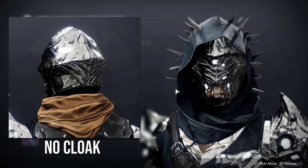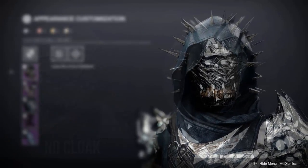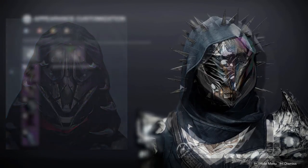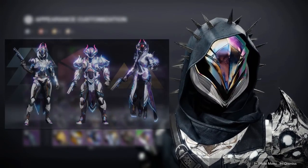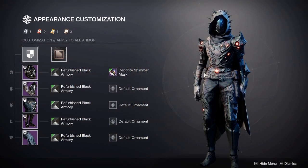Now like I just mentioned, this is my least favorite armor piece, and this is mainly because of the way it's designed. I would have rather seen a helmet design like the Kingsfall Helm back in D1. Now I did find a really great alternative for this helmet, and this is the Dendrite Shimmer Mask. This is from the new Dawning set, and as you can see, with darker shaders like Refurbished Black Armoury, it really blends well with these other pieces.